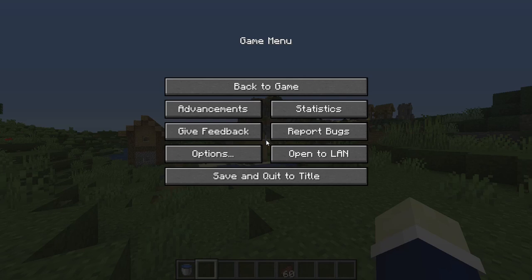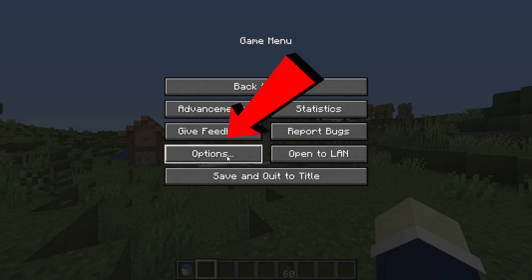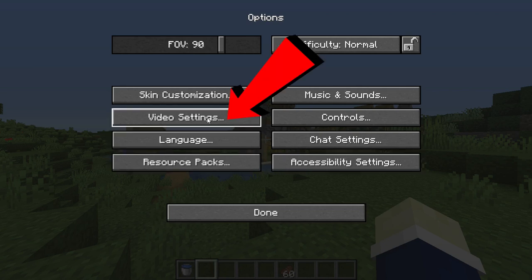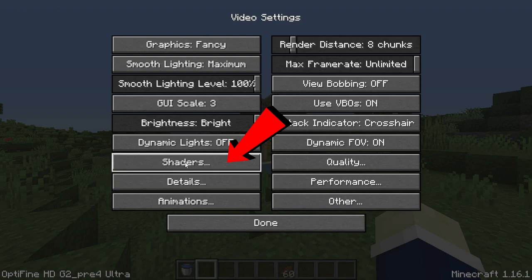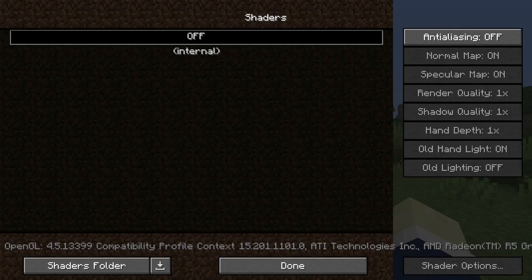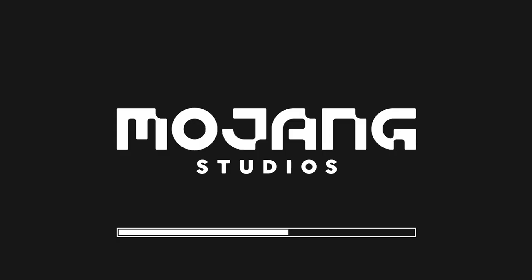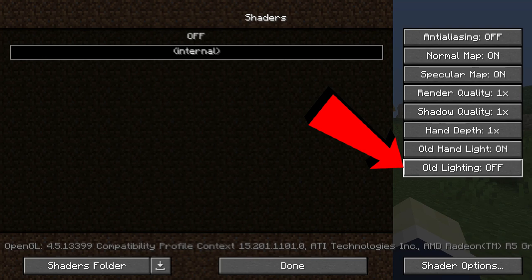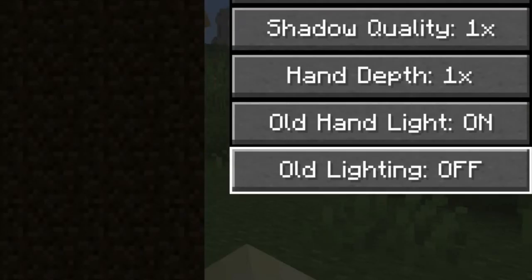Go in-game, press escape to open up the settings, select the options tab, click video settings, and select the shaders tab. When you're in the shaders tab, select internal shaders. If you do not see a difference in the gameplay, make sure the old lighting option on the right side of the shaders folder is turned off.